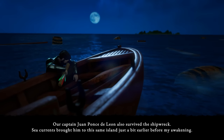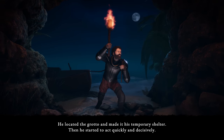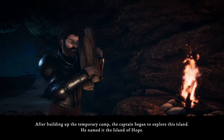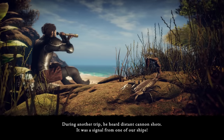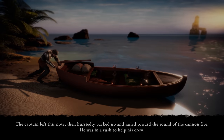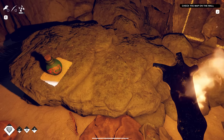Our captain, Juan Ponce de Leon, also survived the shipwreck. Sea currents brought him to this same island just a bit earlier before my awakening. He located the grotto and made it his temporary shelter, then started to act quickly and decisively. After building up the temporary camp, the captain began to explore the island — he named it the Island of Hope. During another trip, he heard distant cannon shots from one of our ships. He left this note, then hurriedly packed up and sailed toward the sound of the cannon fire. Running quickly, he forgot his spyglass on the other side of the island. If I find it, I'll be able to look around the island. So we've got to go look for his spyglass.